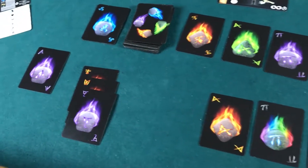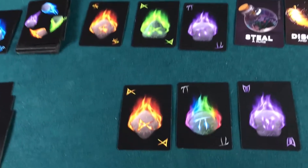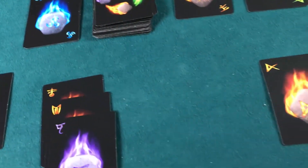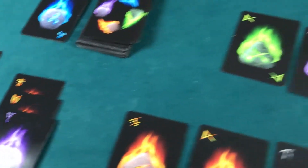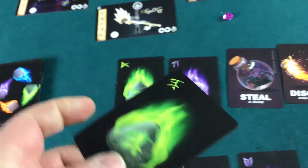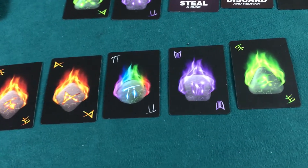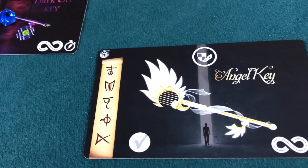We drew two cards for the guardians, so phase one begins again. Key activation — I don't have any keys yet, so it goes right back into draw. I'm going for the butterfly key. I need that Phi, Pi, and negative E. I have Pi and the negative E, but I'm just not seeing a negative Phi out there. So we're taking one off the top and hoping.